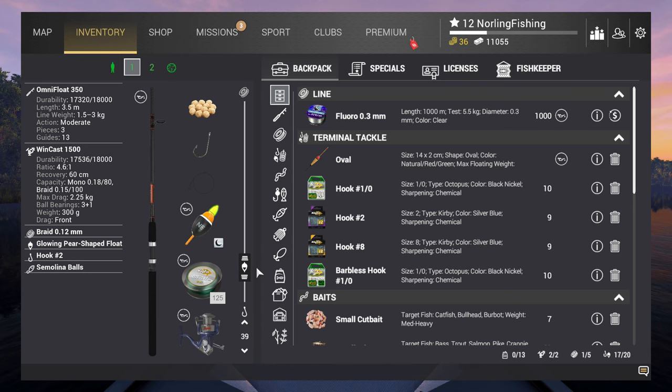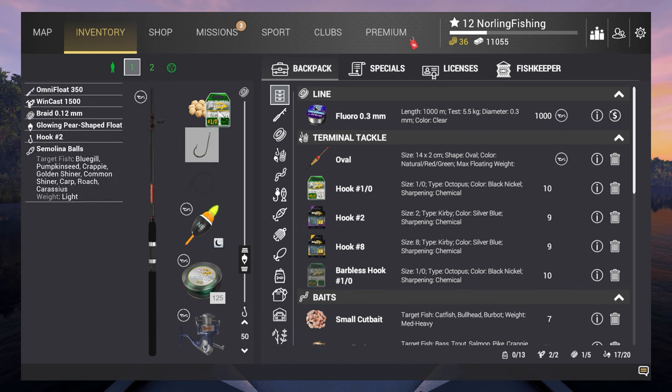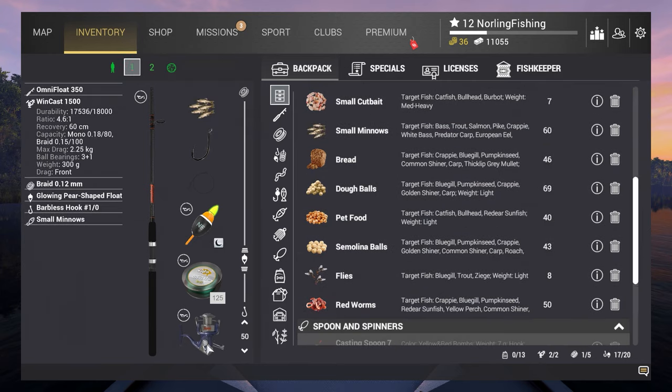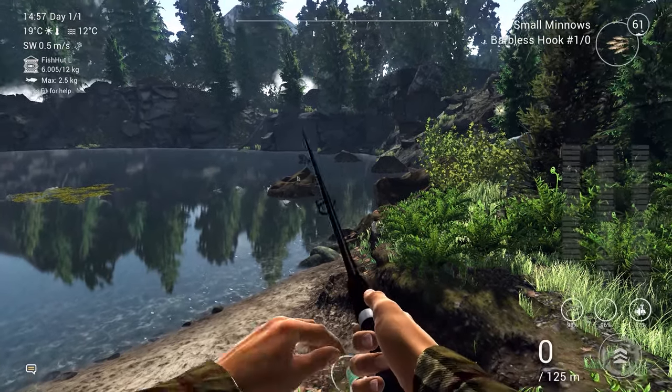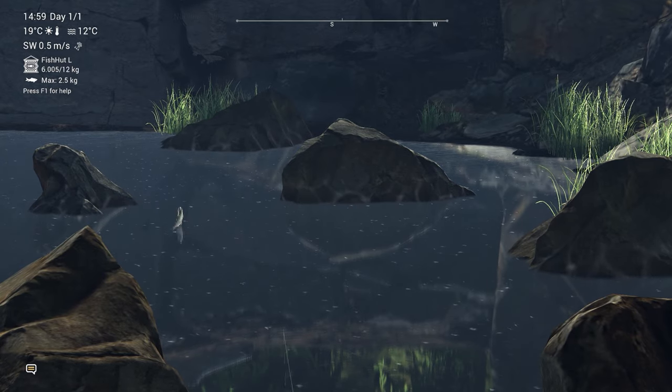Now we still need to catch the Golden Colorado Trout. To be more efficient, I'm going to use my float rod with depth at 50 centimeters, 1/0 barbless hooks, and small minnows. With this setup I'm trying to catch the Golden Colorado and also use my spinner at the same time to be doubly efficient. We have something taking the bait — which button was it to take the rod up?